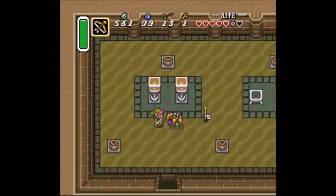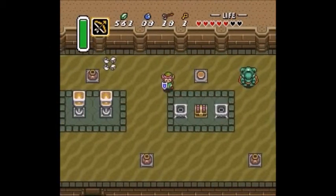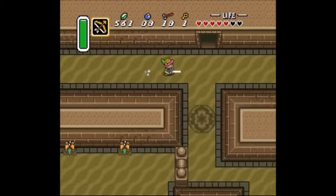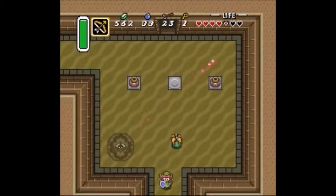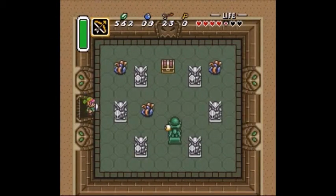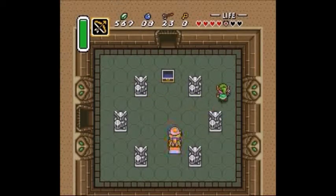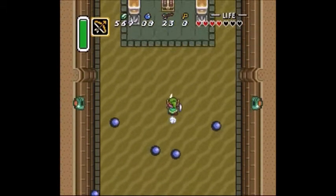Maybe useless — well, if you know the game as well as I do, it's useless, but if you don't, you learn from it. And yes, the two unlit torches on the pedestal are a red herring. You actually need to lift up the pot and step on the switch. From here, you want to head all the way east and then go south. If you open up this chest, you will get the compass.